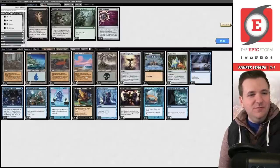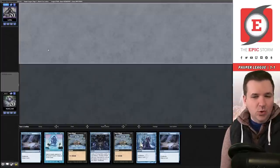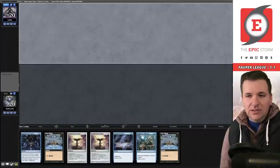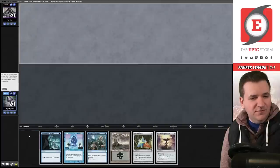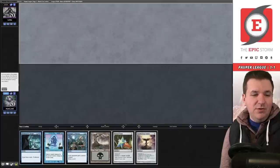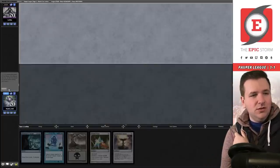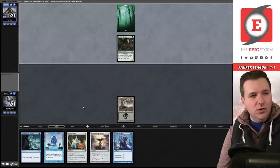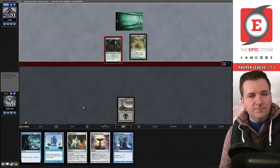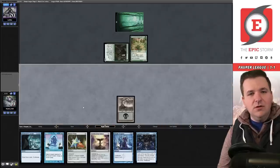For game two we're actually supposed to resubmit — I'm on the draw. Mulligan. Awkward. Another mulligan. I'm being bullied into keeping this six. Get rid of Deep Analysis — realistically how we win this game is with the Insight, so you're actually supposed to get rid of the Prologue instead. We play a Ranger and Swamp and pass. There's the Wall of Roots — ouch. We draw — this sucks. We pass.